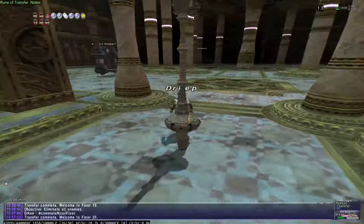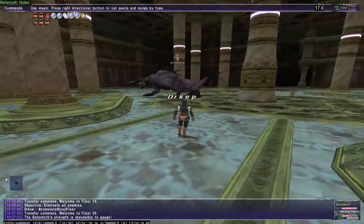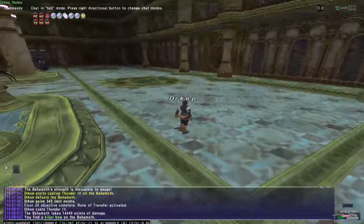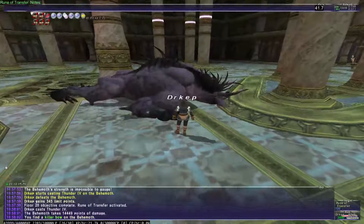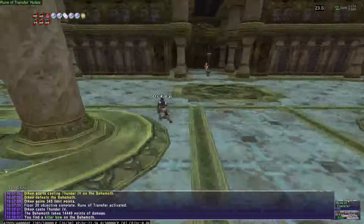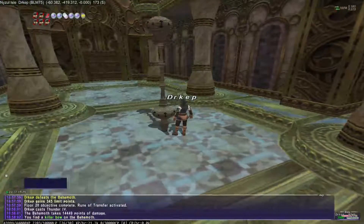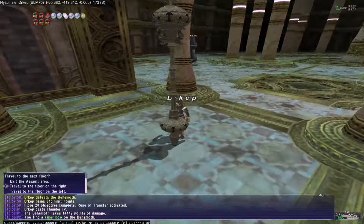Floor 20 should be a Bloss floor, and we have Behemoth — so we're obviously in the right arena. Unfortunately, we didn't get lucky on the drop. Sometimes you get Goliard or whatever piece, but it isn't a guaranteed drop rate. It does select one of the three drops randomly — it won't ever give you more than one — and the drop rate is 50%.